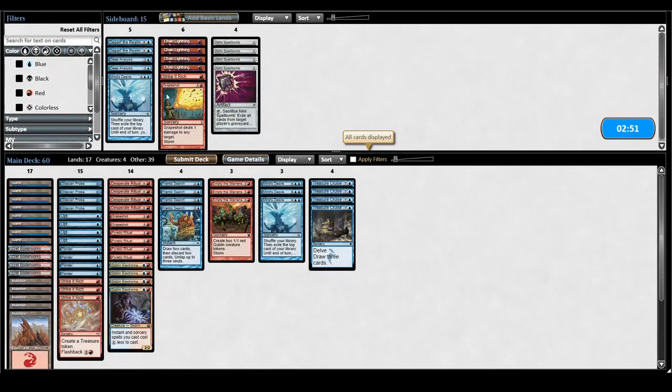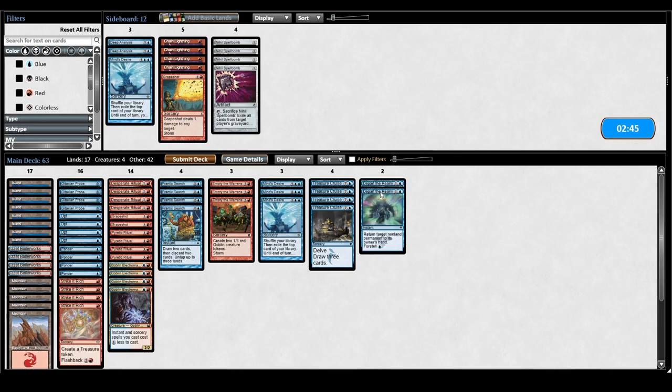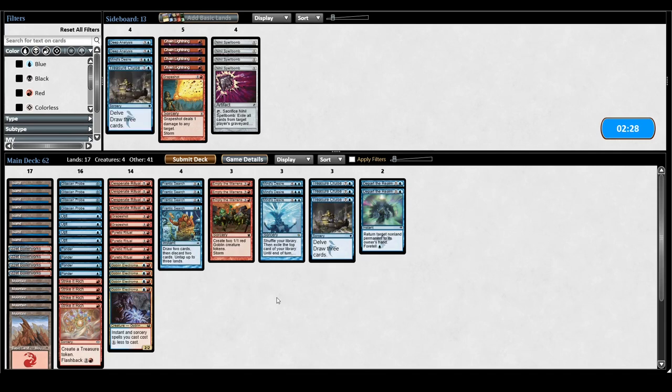I cannot beat a Platinum Angel in five turns — let's just concede this. Same plan though. I have to bring in Part the Waterveil. This is one of the matches where I used to play Temporal Fissure, but I don't really bring it in anymore because the deck's actually just really good. That was just kind of unexpected but now I have to bring in the Depart. I'll cut a Cruise.